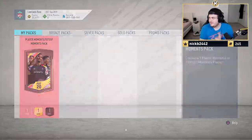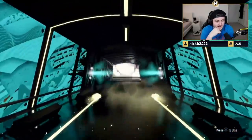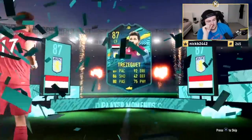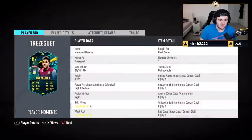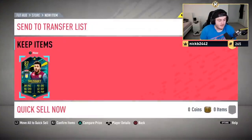I'm feeling this one — I feel like this one's going to be good. It is a player moment. Egypt — that's not bad. That's very interesting actually. This card in my opinion is actually quite meta. He's got four-star skills and a five-star weak foot, which is really good. He's got decent agility, balance, good finishing, good composure, good stamina. Value-wise it's a bit of an L, but usability-wise it's definitely usable at this stage in the game.